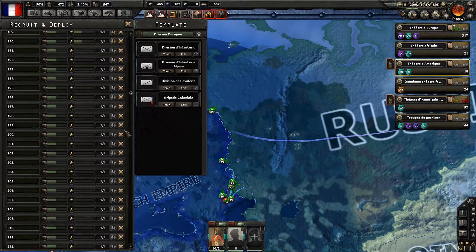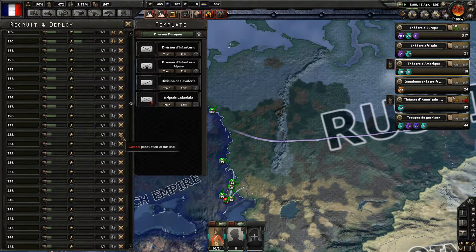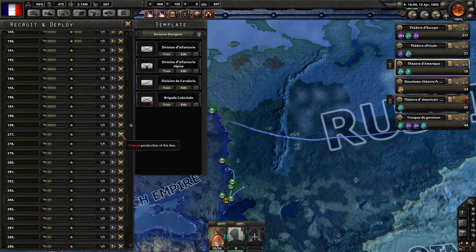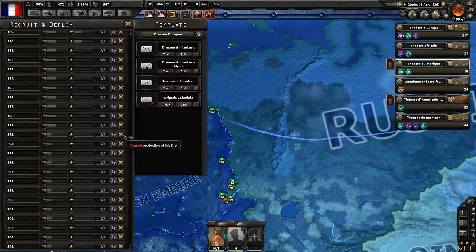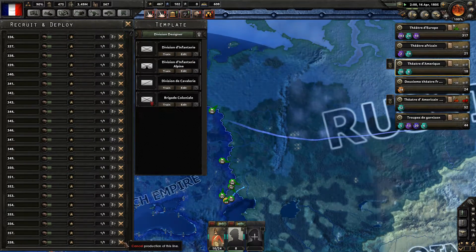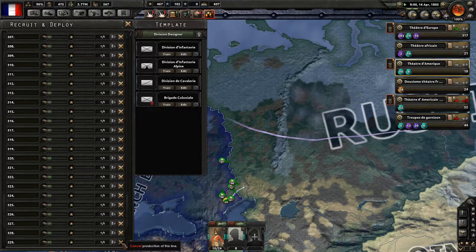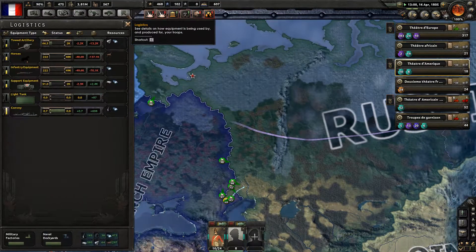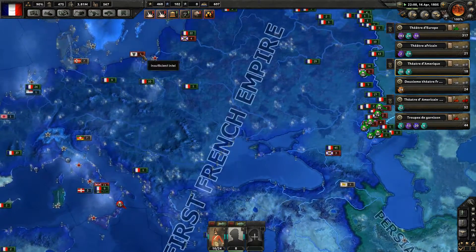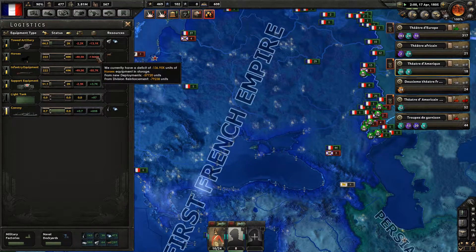I have to cancel the production of lots of lines so it gets filled up. Just clicking all the way through — my poor hands. Look how the manpower is increasing, isn't that great. We still need 137,100 horses. Well, perhaps it's all for reinforcement — reinforcements need 79,000. So we certainly need more horses.